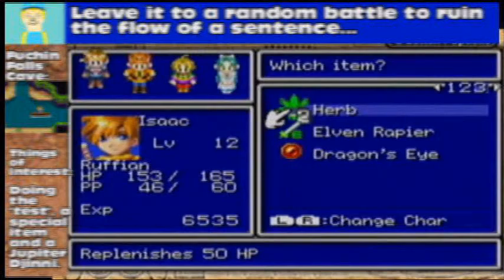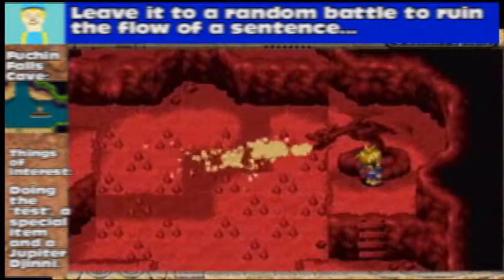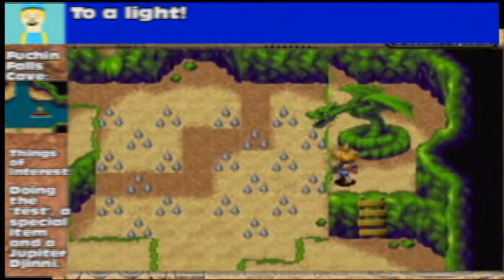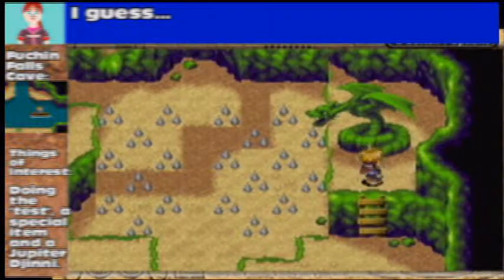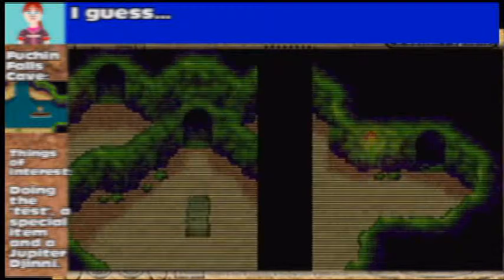So we take the Dragon's Eye and put it in the statue. Huzzah! We get the pathway! We actually get the pathway that we just went on to get the Force Orb — that I accidentally went through. By accident!